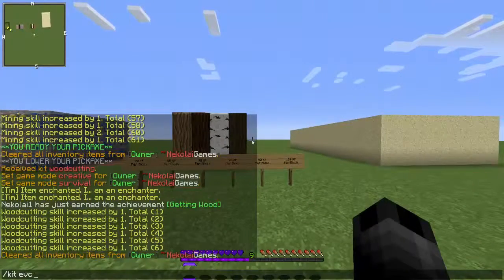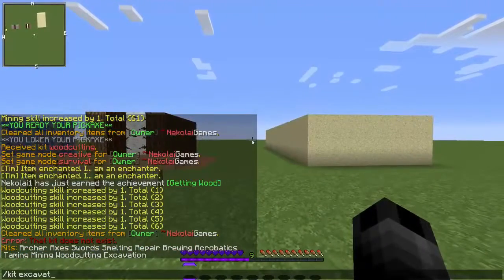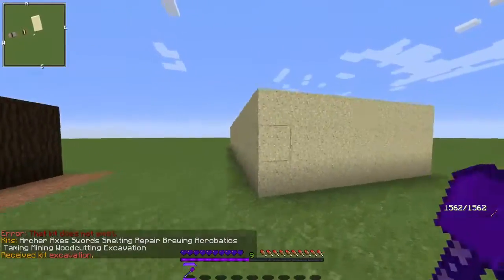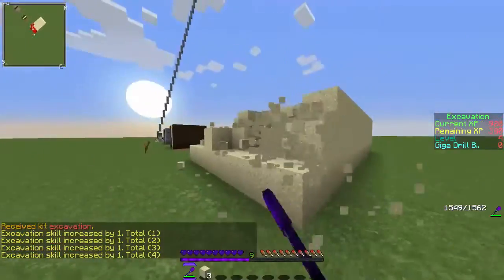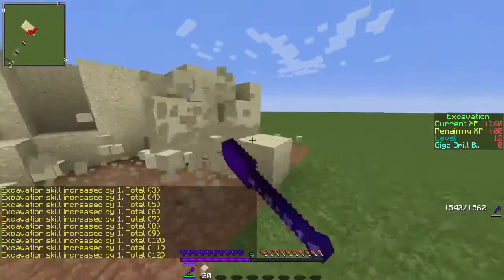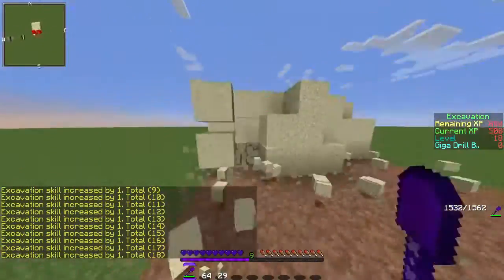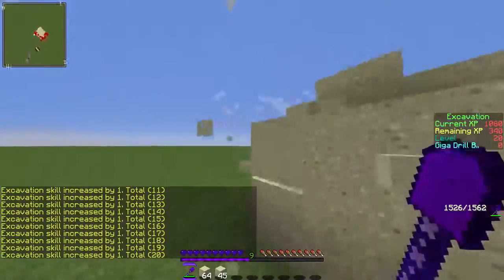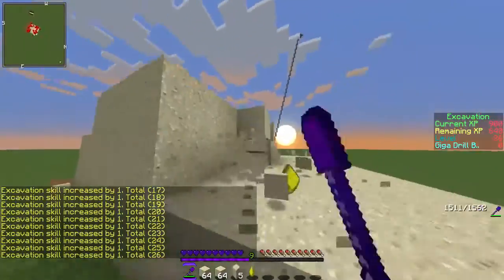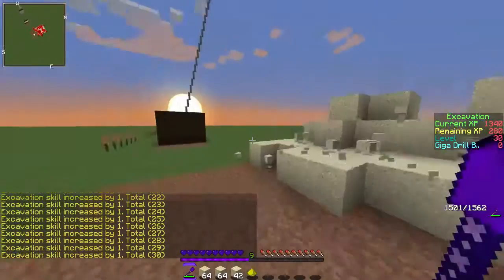Next we're going to go with excavation. Just want to get an efficiency five shovel, go to a desert and just mine everything, because this stuff breaks pretty dang fast and gives you pretty good XP. You guys can see right here, I'm almost level 20 just in this short amount of time. Just fill this all down real fast. Yeah, you guys get the gist of that one.